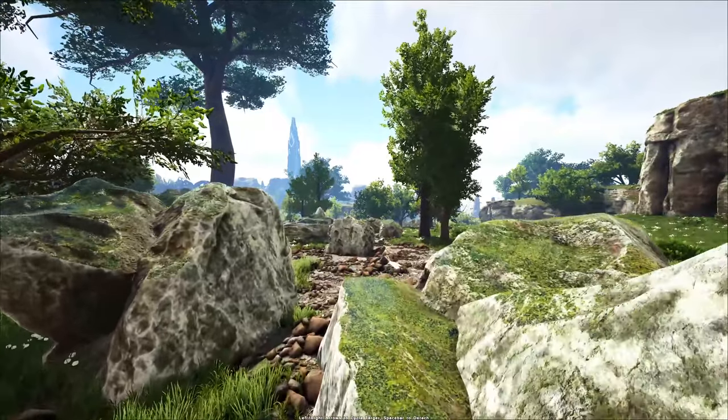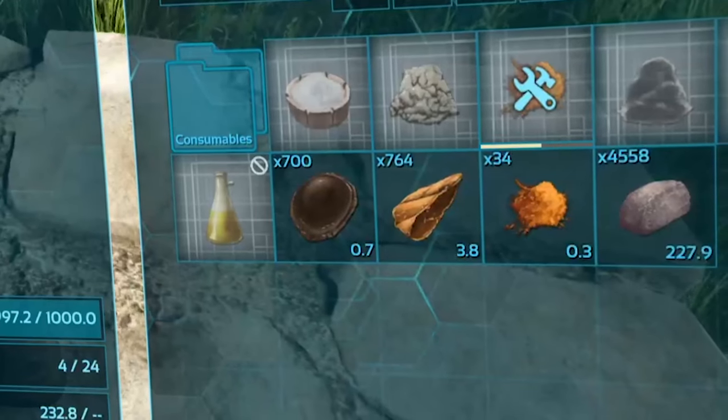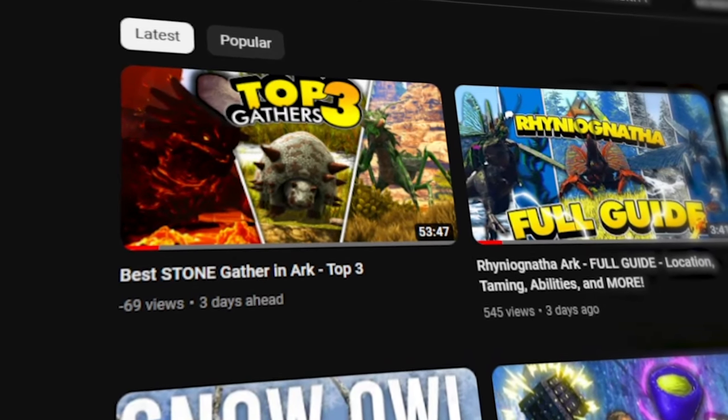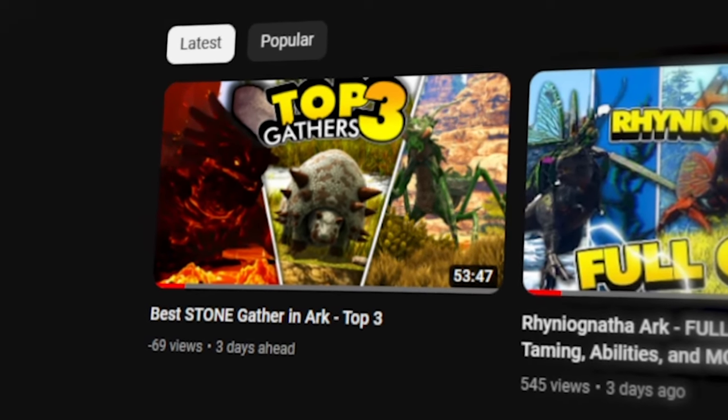Stone. Everyone needs stone. If you're making a stone base then you need stone. If you're crafting up some spark powder then you need stone. If you need some fast cementing paste then you need stone. You need so much stone you clicked on this video to learn of the best dinosaur to get stone. That's how much you need it.